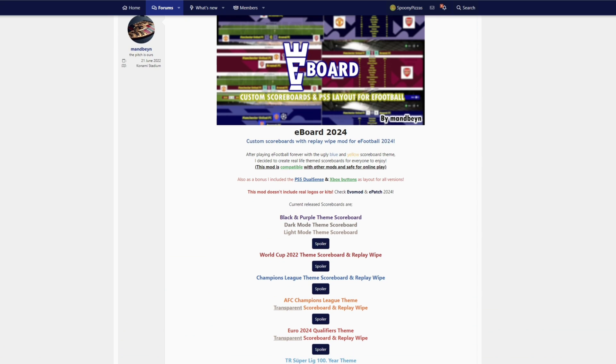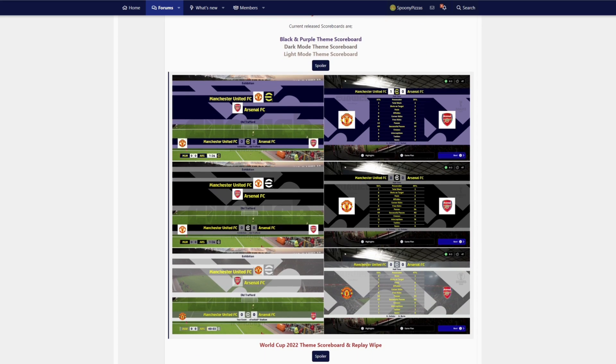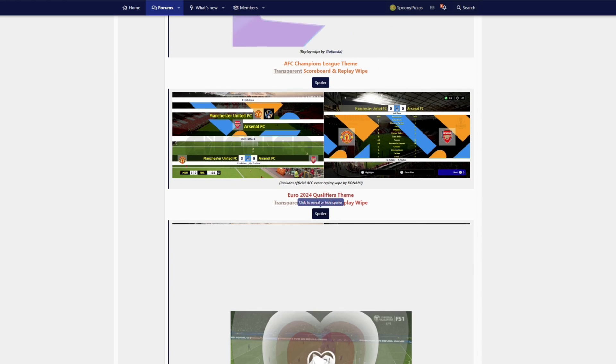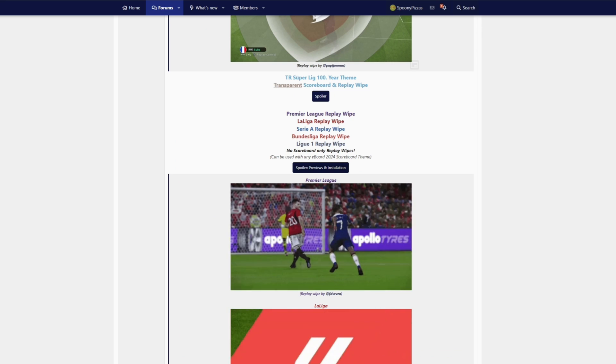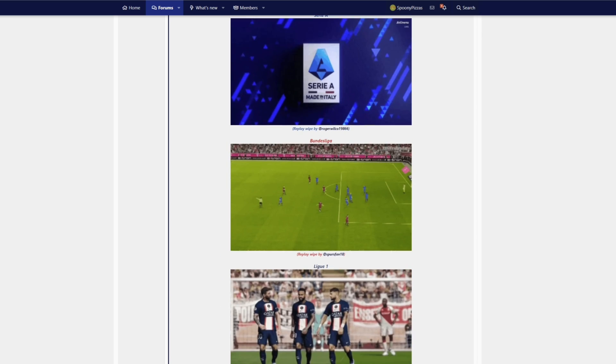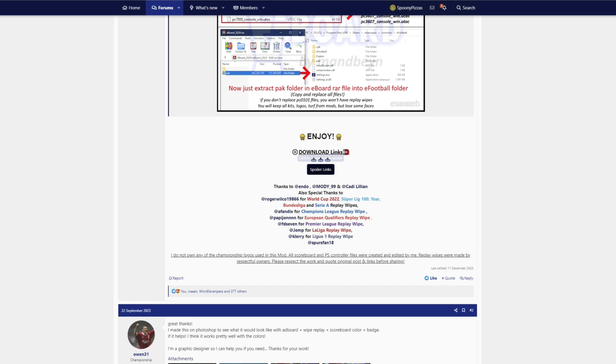Now head over to eBoard 2024. Scroll down and there are a few parts to this — we've got custom scoreboards and a replay wipe for eFootball 2024. There are different types of scoreboards: it could be a World Cup 2022 theme, Champions League theme — it depends what you want. Then decide which replay wipe you want: you've got the Premier League, Serie A, Bundesliga, Ligue 1.